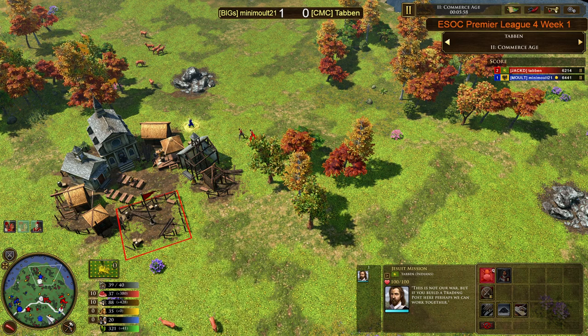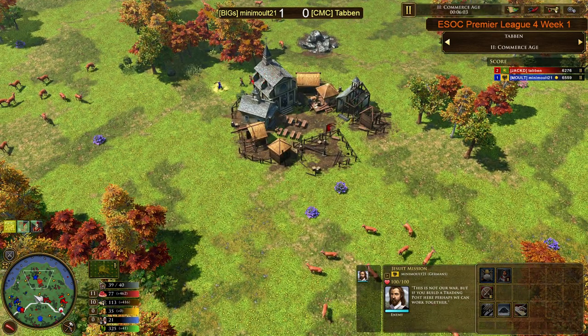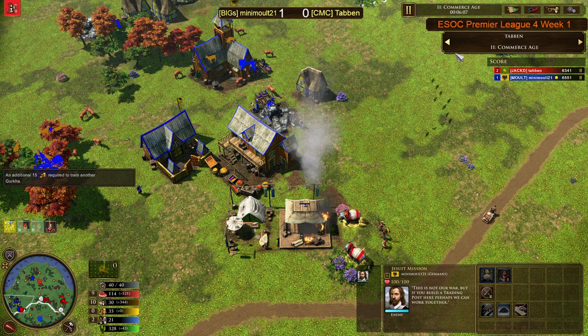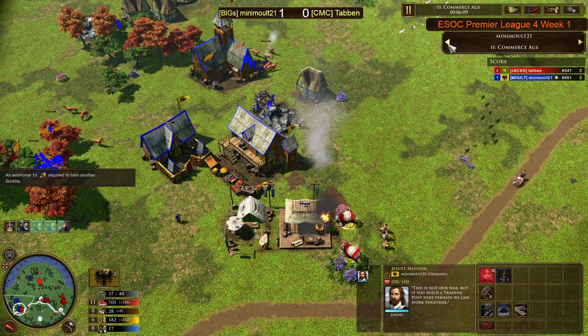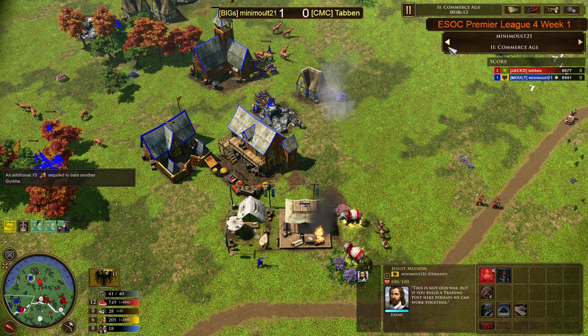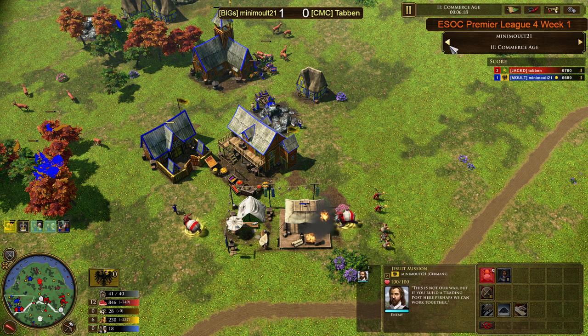Scouts around — he does have natives on the south if he wants to build a native post, but I don't think he will. He does see Rajputs, and if you've seen Rajputs chasing his explorer, you see Rajputs in base. A couple of Gurkhas coming out from Tabern as well — a mixture of units. I'm not really liking the Gurkha play here for Tabern; I'd really love to see some cavalry, but the Gurkhas are being trained from the Agra Fort, so not the Barracks.